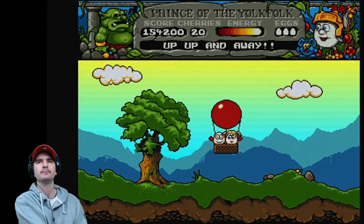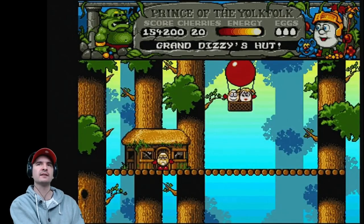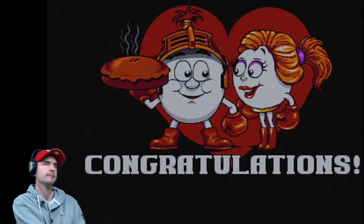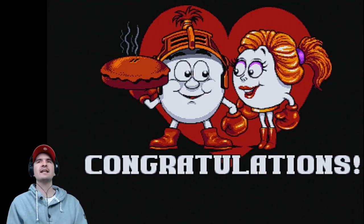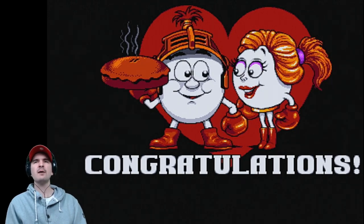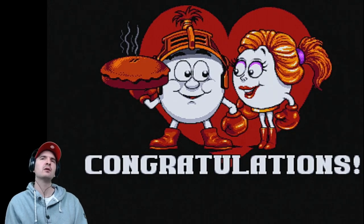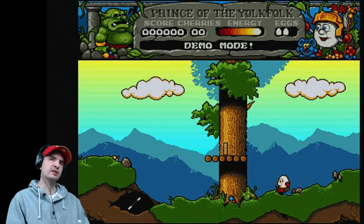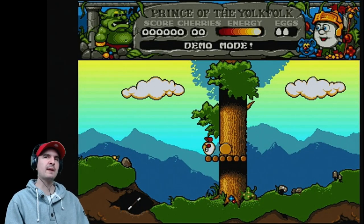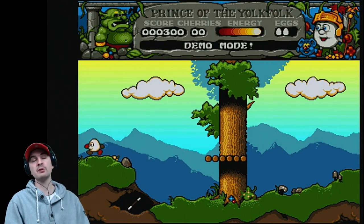'Thank you Dizzy. Now we can go and make Grand Dizzy a cherry pie.' Well it's funny you say that — we just happen to have 20 of them. They're in their balloon — up up and away. Grand Dizzy's hut. Congratulations — there is Sir Dizzy and there's his girlfriend Daisy, a great big love heart, and a nice lovely cherry pie that included 20 cherries. This is the demo section — Dizzy is very very busy, doing what he does best: helping others out and picking up the occasional coin, but no cherries.